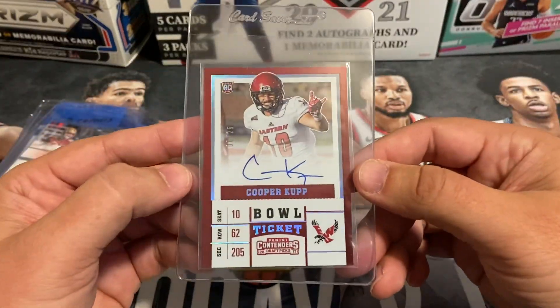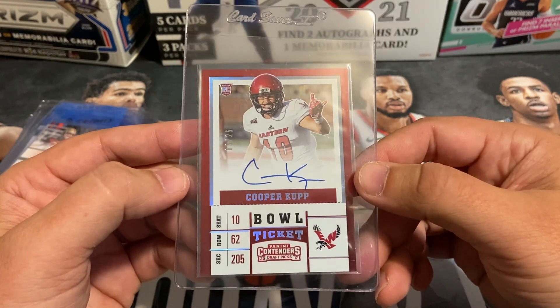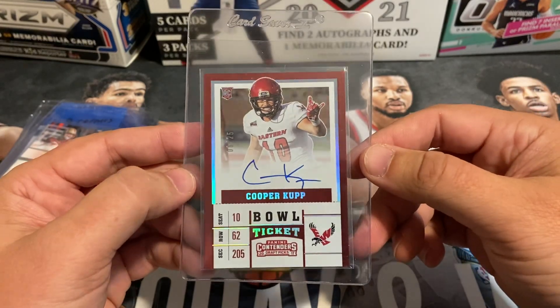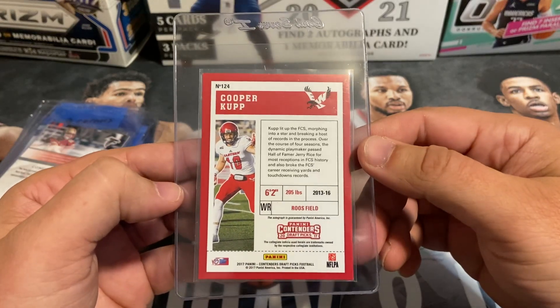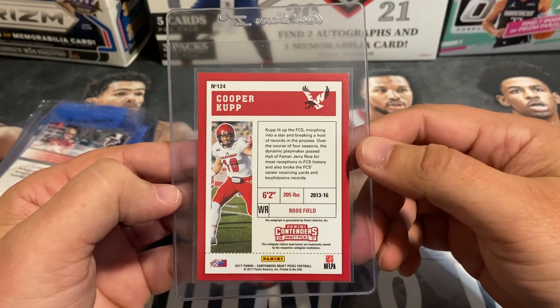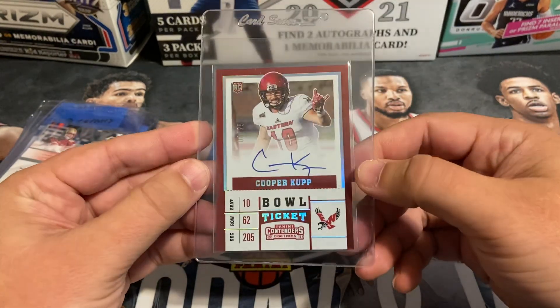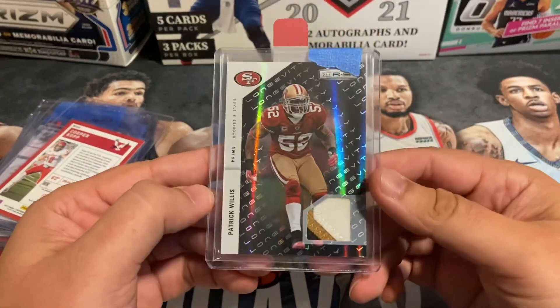Two cards to go — this is Cooper Kupp, numbered out of 25. This is considered the Bowl Ticket parallel. He's been out to start the year, but hopeful he'll make it back on the field and start to make an immediate impact. It's a nice on-card auto for Cooper Kupp.